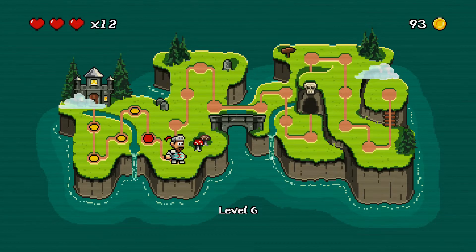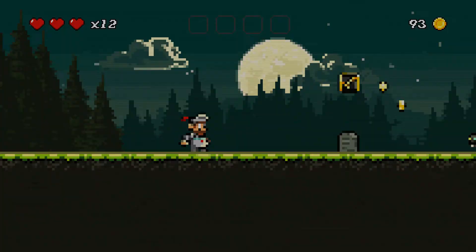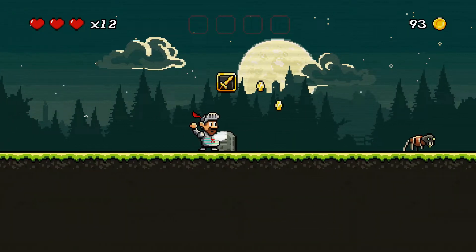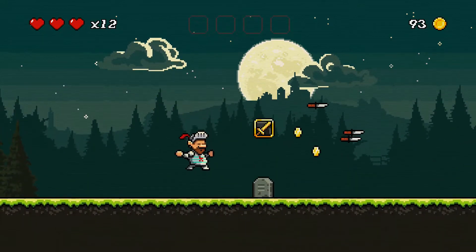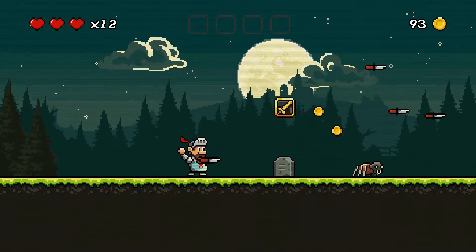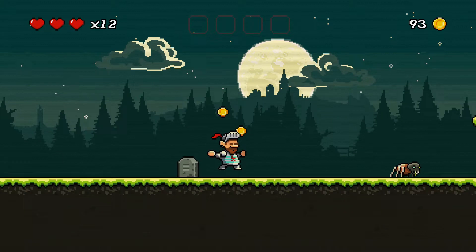Hello everyone and welcome back to Siggy for the second fourth of the game. It is meant to be beaten in under 30 minutes. There's an achievement for that, at least on the Steam version. I'm sure it's an achievement on the PS4 version I'm playing, but I have achievements disabled.